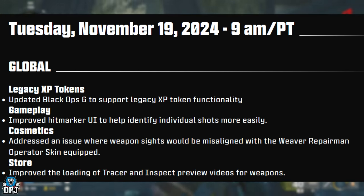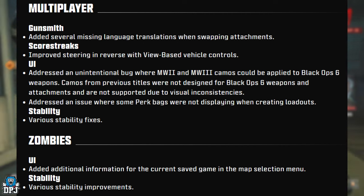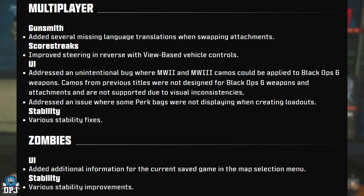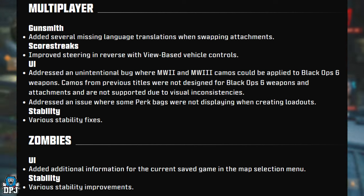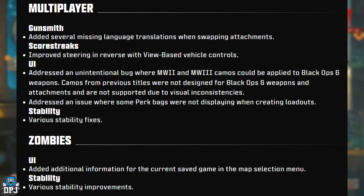Store: improved the loading of tracer and inspect preview videos for weapons. Multiplayer gunsmith: added several missing language translations when swapping attachments. Scorestreaks: improved steering in reverse for vehicle controls. UI: addressed an unintentional bug where MW2 and MW3 camos will be applied to Black Ops 6 weapons — camos from previous titles were not designed for Black Ops 6 weapons and are not supported due to visual inconsistencies. Addressed an issue where some perk bags were not displaying when creating loadouts. Stability: various stability fixes.